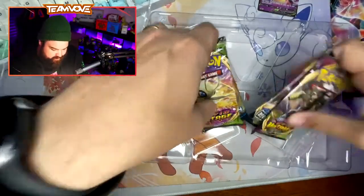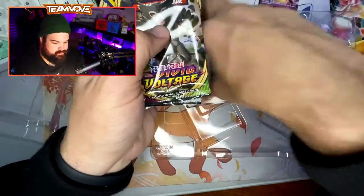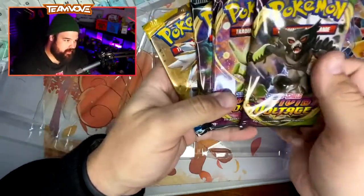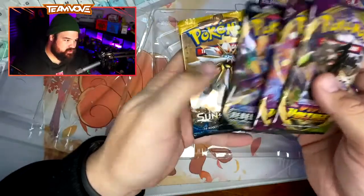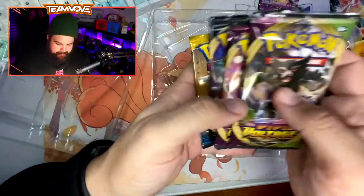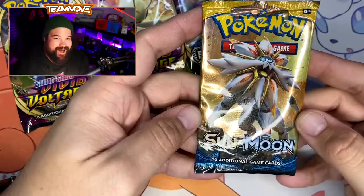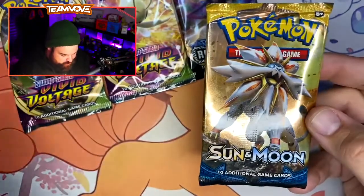But let's take a look at our Alakazam V. Very cool. We'll place that back there. Here we have our big boy Alakazam V. It looks like we got two vivid voltage, and a Rebel Clash and a Sun and Moon base. Let's see what we got here — we'll work backwards forward. Alright, starting here with the Sun and Moon.